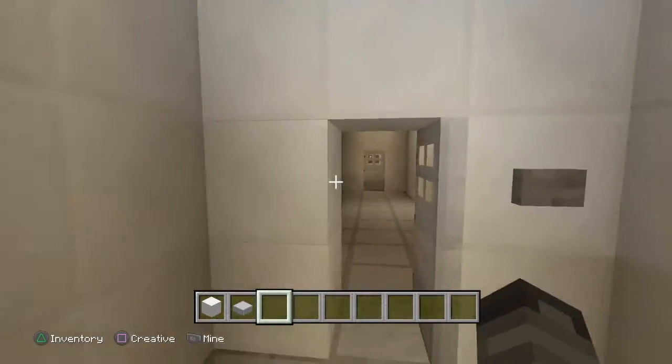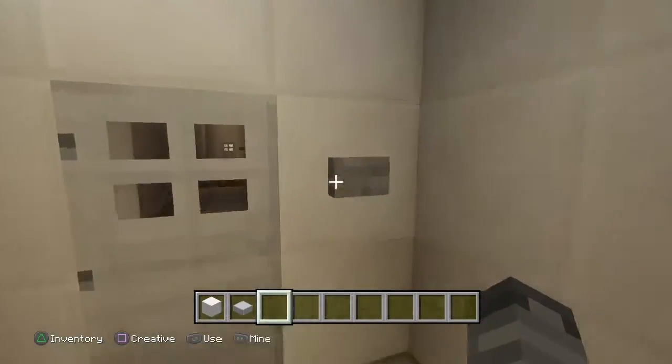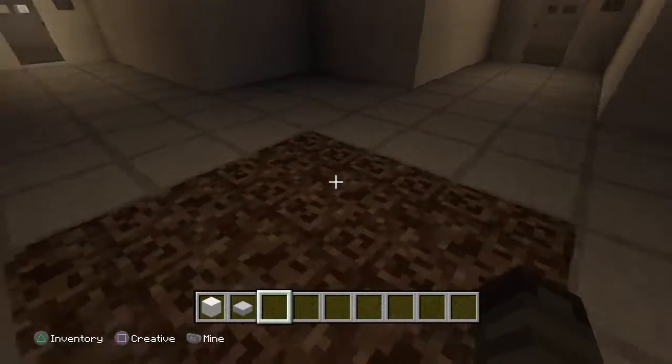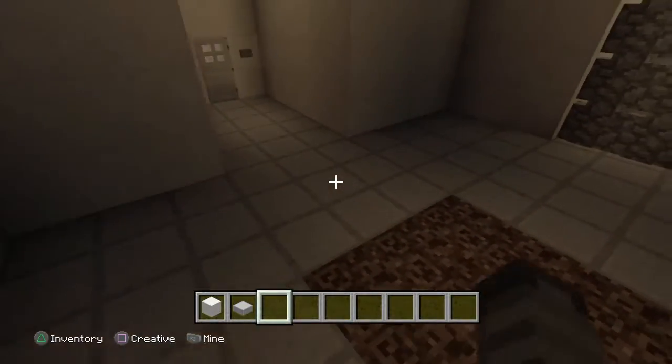We have some SCPs and stuff. That's the elevator to go down to level nine. Over here is one of these rooms — we have a small single containment for SCP-106 and stuff.